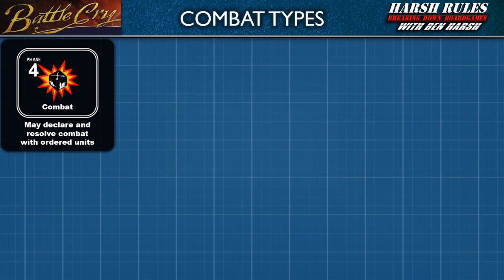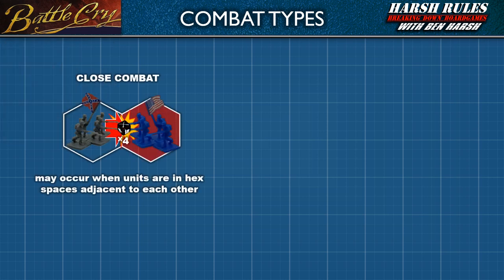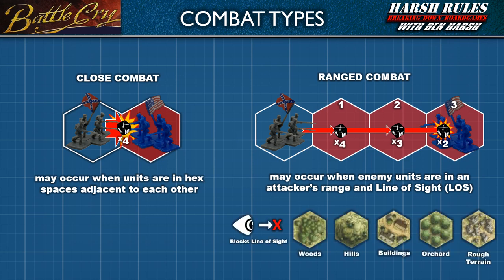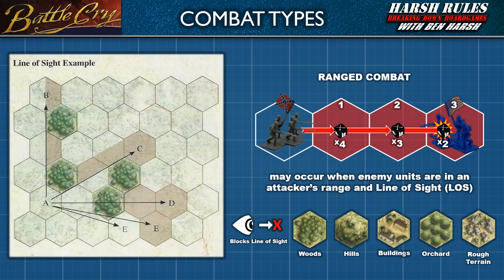Battle Cry uses a unified combat system based on range, but it's helpful to think of these as two combat types. All units can conduct close combat, which may occur when opposing units are in adjacent hex spaces. Units equipped with projectile weapons may also engage in ranged combat, which may occur when an enemy unit is within the projectile's reach and the attacker has a clear line of sight to the target. Certain terrain types can block line of sight and prevent ranged combat — a unit must be able to see the enemy unit to battle.